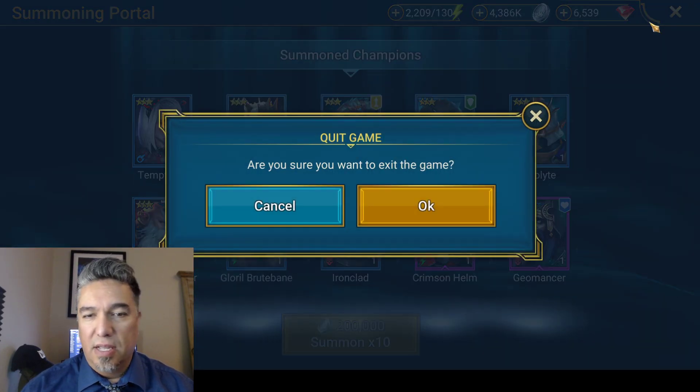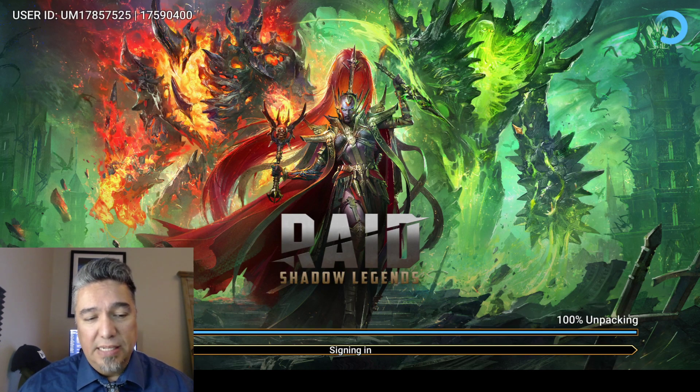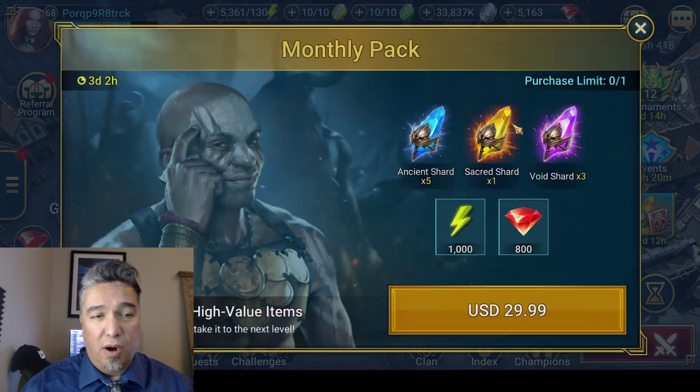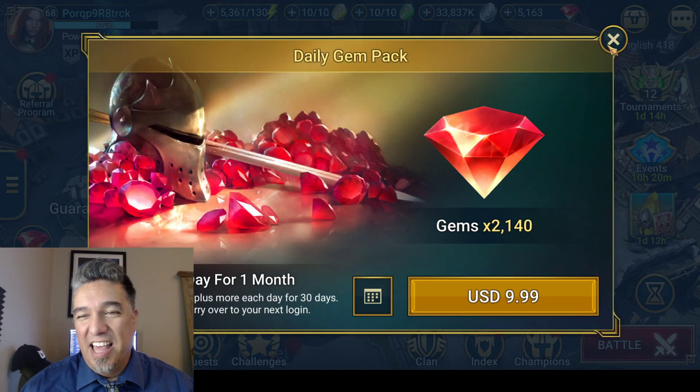So now what we're going to do is switch accounts — I'm going to exit the game and switch over to my alt account, if you'll just bear with me. I can't say free to play account. And we're going to draw my shards there too, just for the heck of it. I haven't drawn any shards in this account in forever — I usually save it only for double summons events because this is the one where I don't put a lot of money into. I am just going to draw those shards and we'll see what happens.